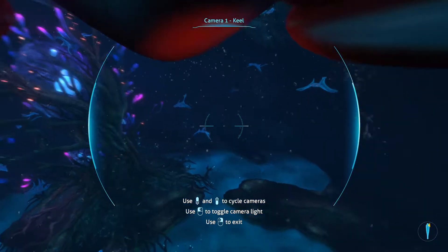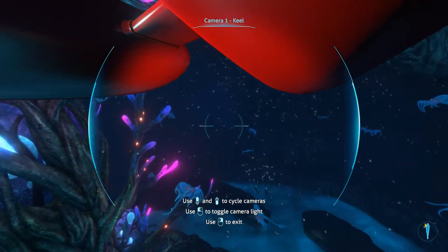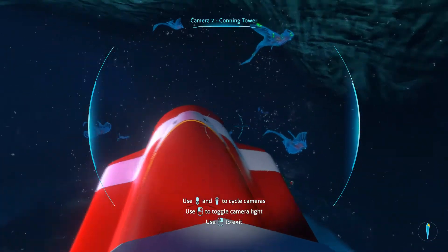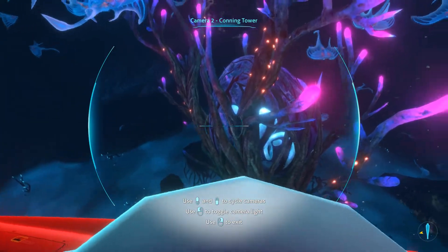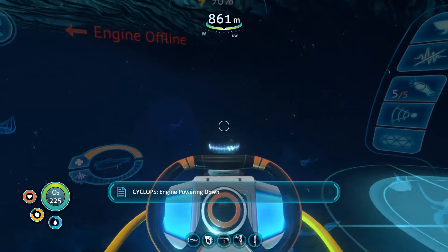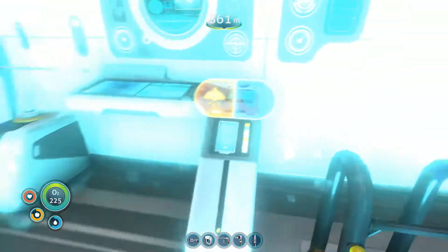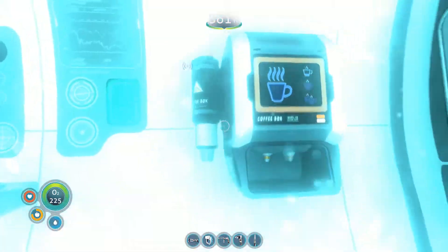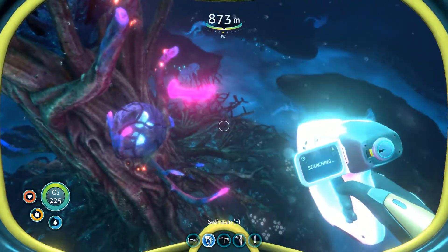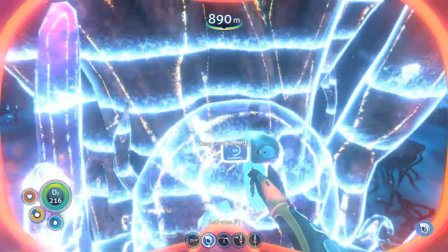The cove tree still seems to be a safe zone, a safe space. I think we'll get our scan on in here — get the ghost rays, get the cove tree. Engine powering down. Oh, that bloom — that is painful to look at, ugh. Ghost leviathan eggs — real gross and real glowy.